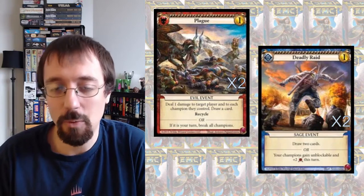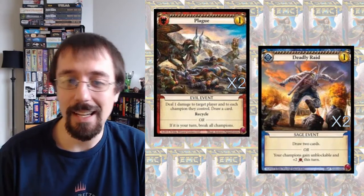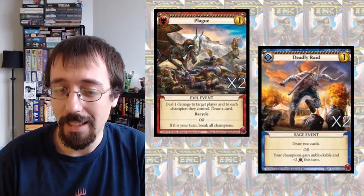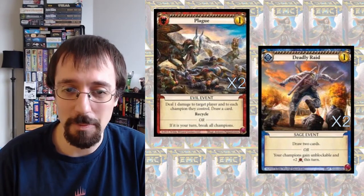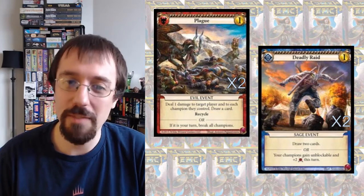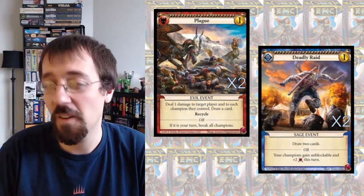Deadly Raid works similarly — if I have two champions in play and I can make them both Unbreakable, and then give them Unblockable, you better hope you have one of those cards I mentioned before, like Wave of Transformation, or you're probably dead. Or at least low enough that I can kill you fairly easily at some point in the future.